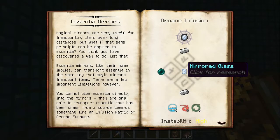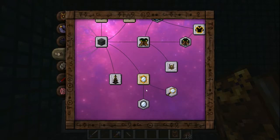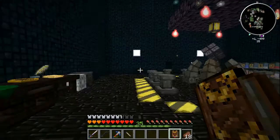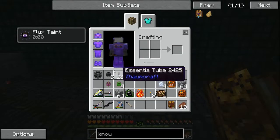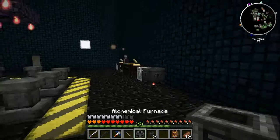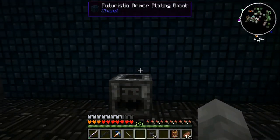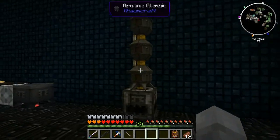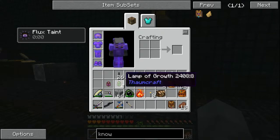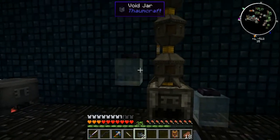Essentia mirrors are created via infusion with mirrored glass — not too bad. I'm going to make four more of these off camera. We're going to set up a system to generate the herba and victus essentia needed, doing this efficiently so we only have to distribute one item to get both types. We'll use void jars to capture them.